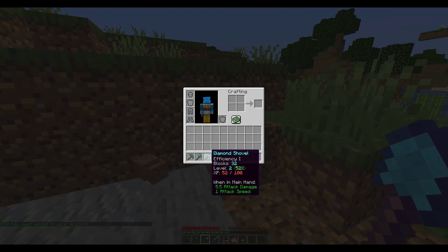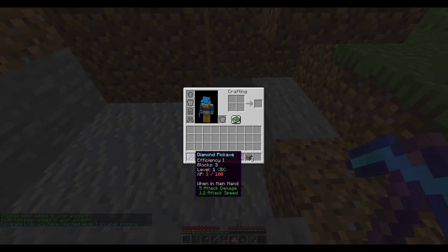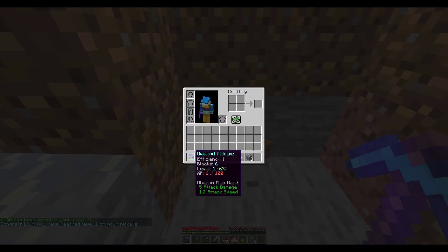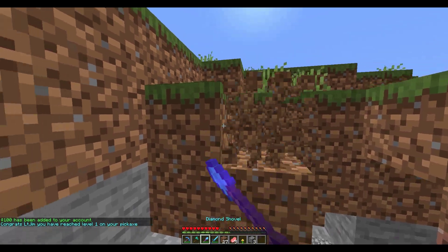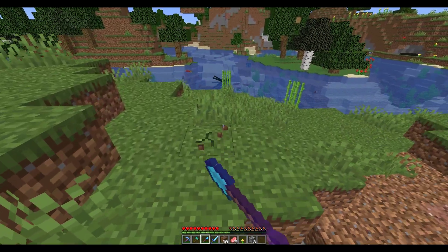Level two at 50 XP we are going to get $50 and Efficiency 2. If we use the pickaxe the same thing will happen — I haven't touched this one so you need a hundred XP, and if you have a look the stone is going to give you one XP per block you destroy. Obviously you can tweak this and add different blocks.